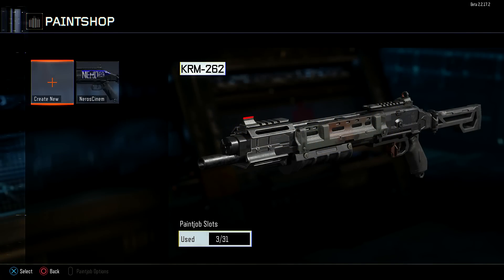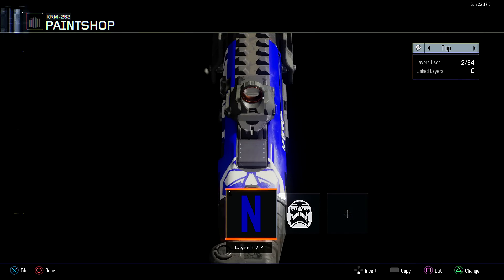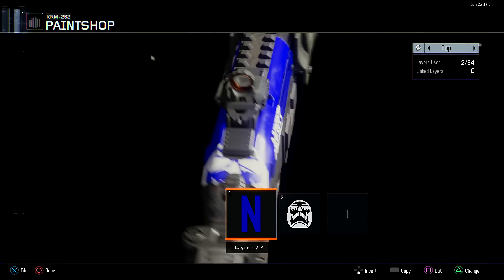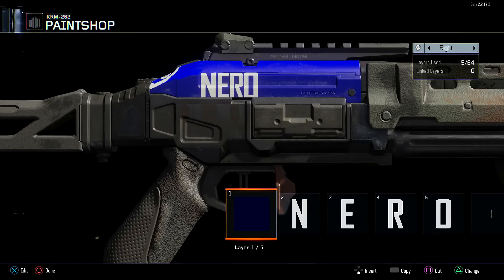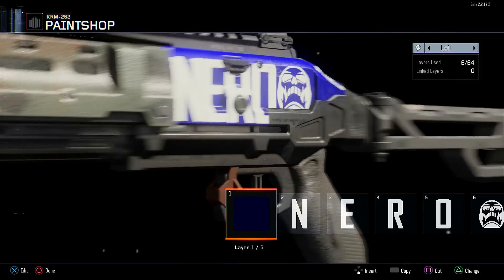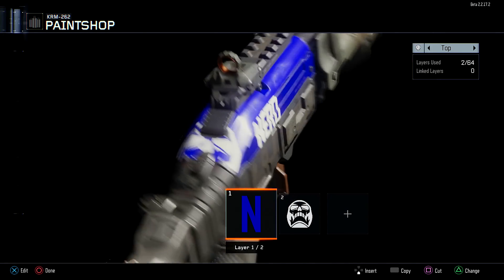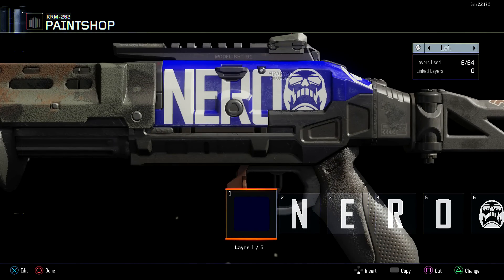Here is the final product - my Man O' War with the orange stripe camo. Looking at the shotgun here, the KRM 262 - this is the first one I ever put together. All I did was write 'Nero' on there, put a little skull next to it, and used the blue color that matches my YouTube channel. It really gives you an idea of how much you can customize your weapon - the left, top, and right side - and then the rest of the weapon is customized by the camos you unlock.